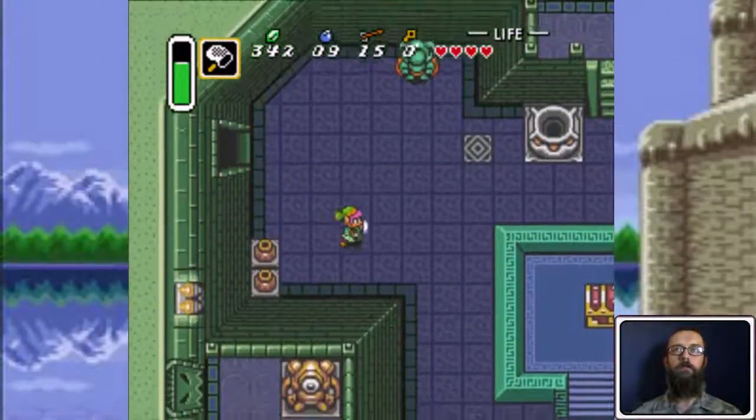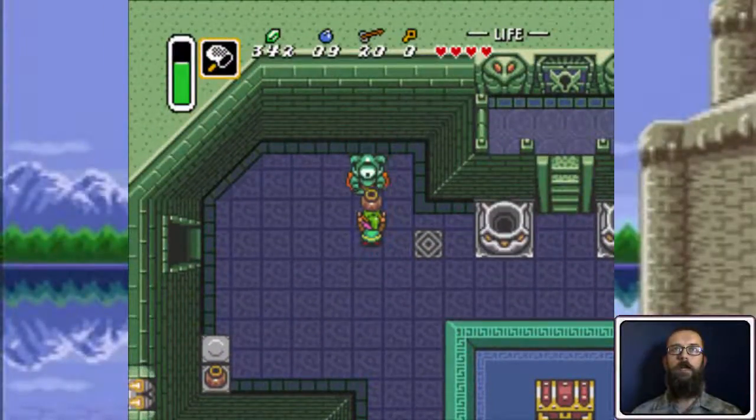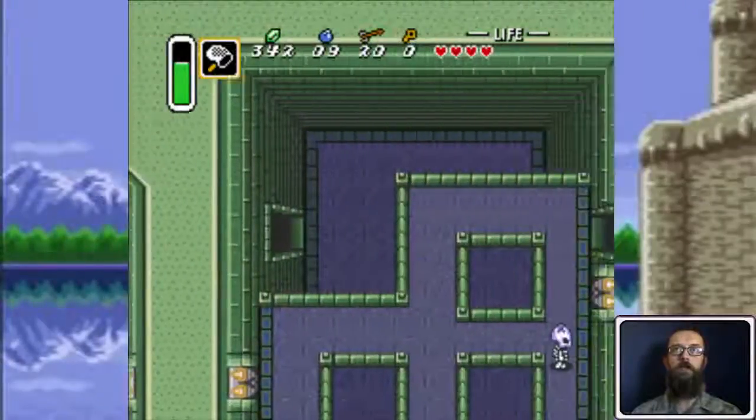You get the bow and arrow in this dungeon — it's in that chest right there. The armored foes he's talking about, well, they're these green guys right here, but they can be killed with a pot. There's a red version of them that have to be killed with an arrow and they take two arrows to be killed.